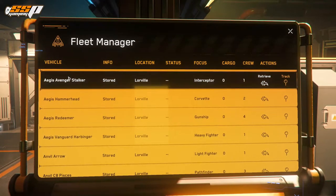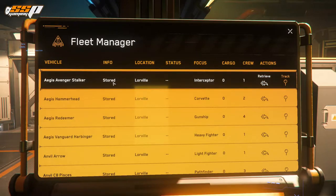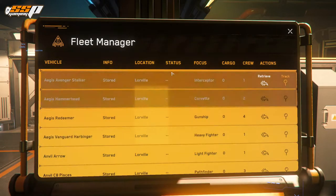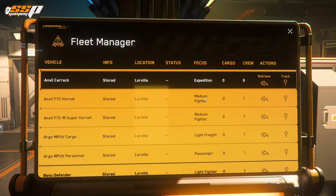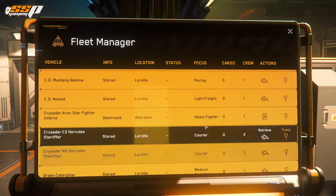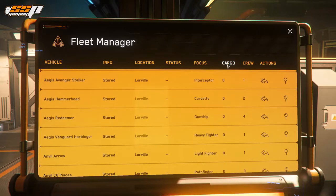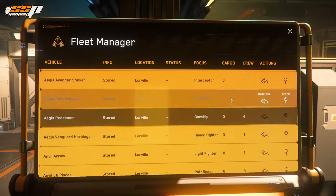On the left-hand side we're going to see the name of the vessel. It'll also tell you whether the ship is stored, impounded, or destroyed, and show you the location. The status column doesn't change very often, so nothing to concern yourself with at the moment. The focus column tells you the ship's role — for example, the MPUV Personnel is a passenger ship, and the Avenger Titan is classified as a light fighter. This can be really helpful for newer players to identify what each ship is best used for, especially during something like a free fly event.